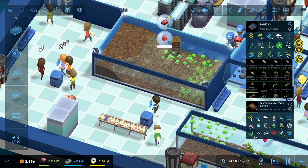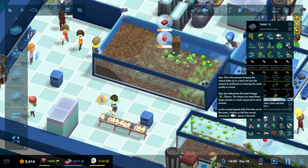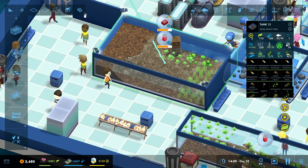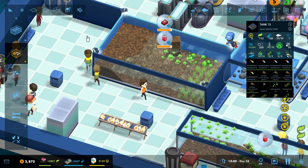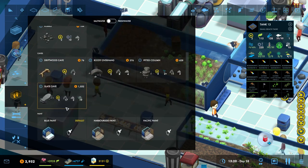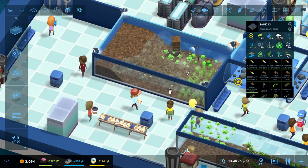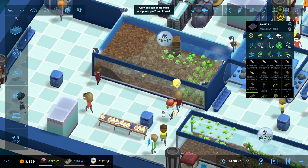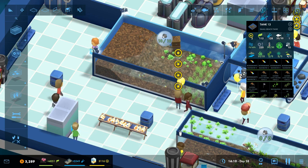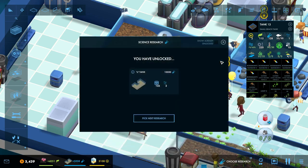Our turtles need 15 points of light in order to reproduce, and we only have 10. I want to see if we need to research a specific 15-point lamp. Let's see if we can add a basic light — only one corner-mounted equipment per tank. So somewhere in the tech tree is a 15-point lamp that we've got to unlock.